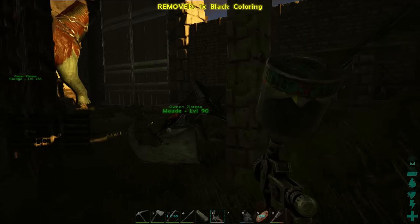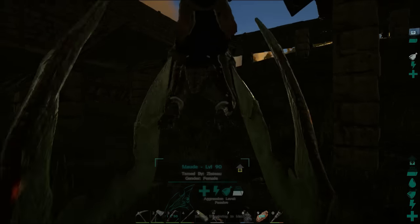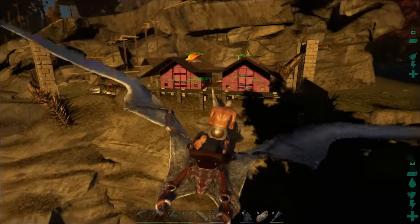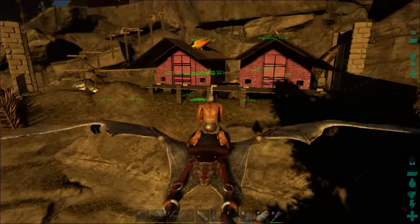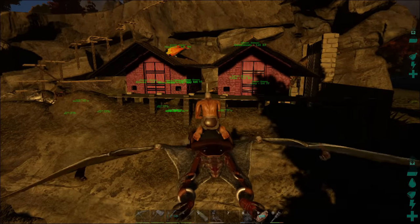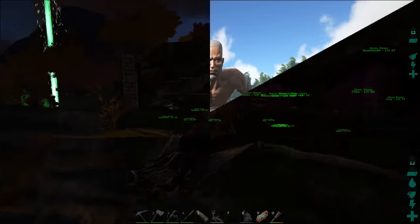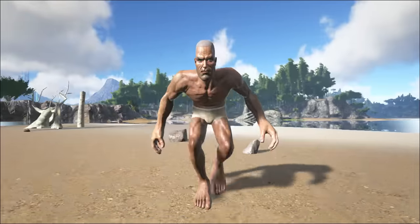This is going to make building this base so much faster. Sun's going down. Let's take a look from out here. Oh yeah, Decepticon Death Fortress. I guess that's it for this episode. Next time, we shall explore the ocean and not worry about oxygen. Hope you guys enjoyed the video. See you next time. Bye-bye.